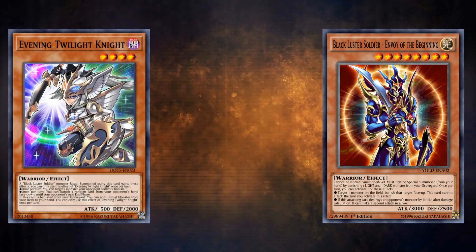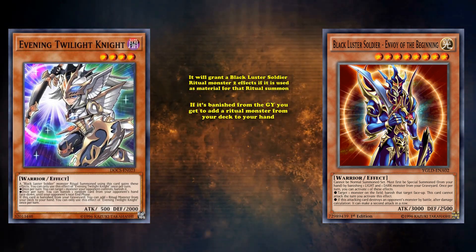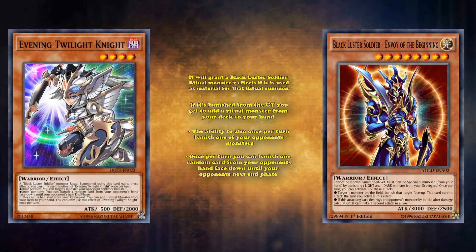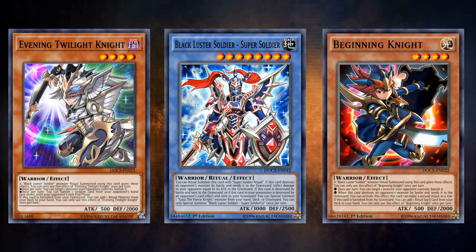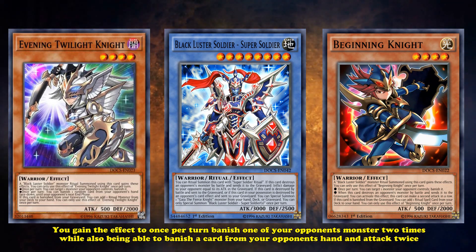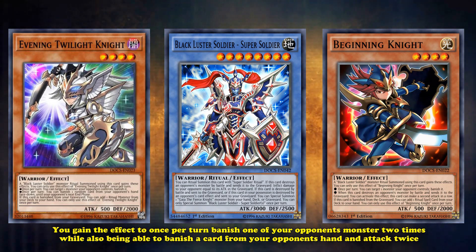Evening Twilight Night works basically the same way — it will grant a Black Luster Soldier ritual monster two effects when used as material for a ritual summon, and if it's banished from the graveyard you get to add a ritual monster from your deck to your hand. The effects Evening Twilight grants are the ability to once per turn banish one of your opponent's monsters, and once per turn banish one random card from your opponent's hand face down until their next end phase. Their effects stack with each other if you use both for a Black Luster Soldier ritual monster, meaning a fully buffed Black Luster Soldier super soldier can potentially win you the game in one turn.